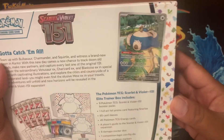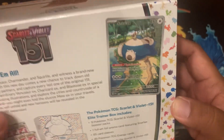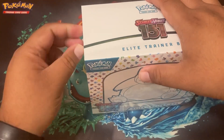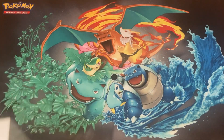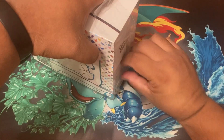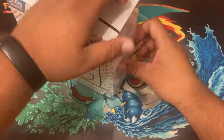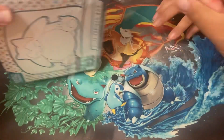Look at all the little extras we get, and especially that Snorlax one — that's Puddin's favorite Pokemon. This is actually her ETB we're opening right now, and this is gonna be her little Snorlax promo as well.